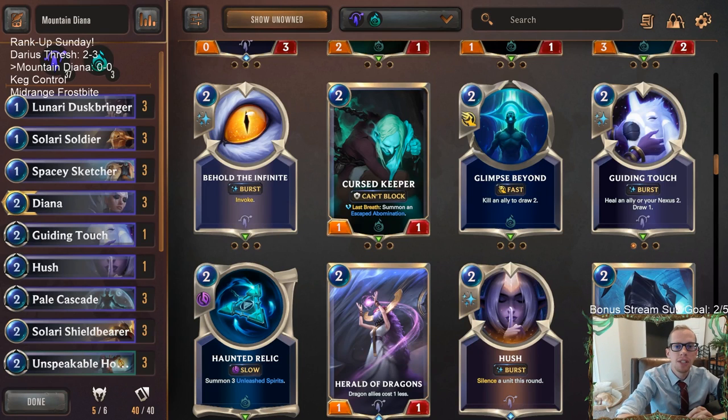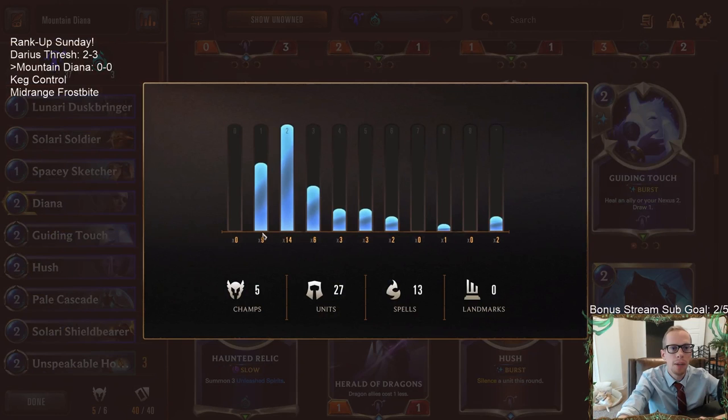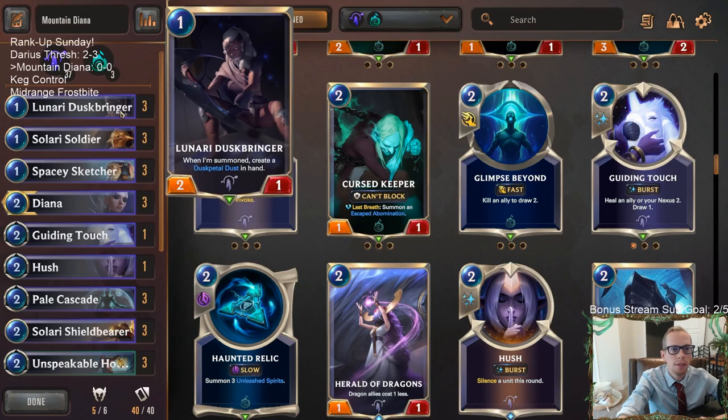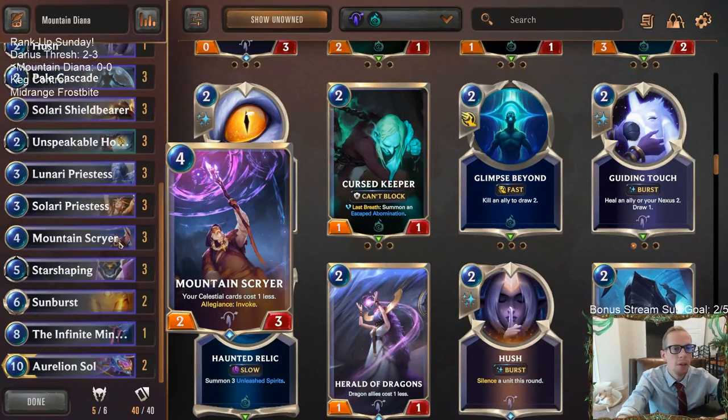Welcome everybody in Twitch chat and on YouTube for some Mountain Diana. This is a deck that is all about invoking. If you haven't seen this one before, it's one I've played quite a bit. I really like it because it's all about invoking but it's able to play a really low curve. We have nine one-mana units, for example, and we can get things on the board right away but still have a great late game. We're called Mountain because we're a Targon allegiance deck — Mountain Scryer is the Targon allegiance card.